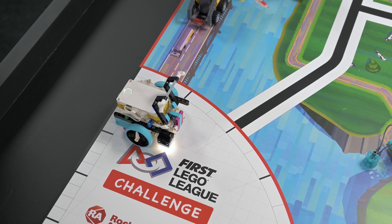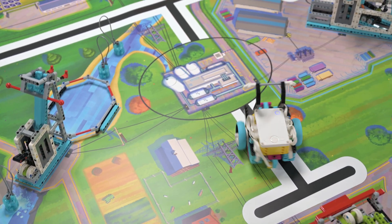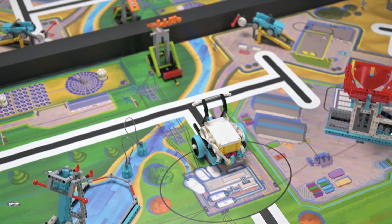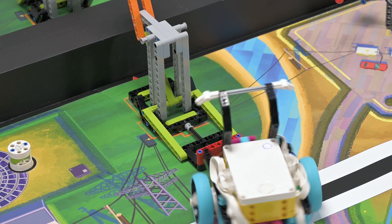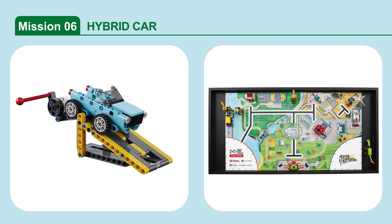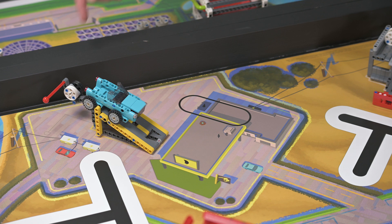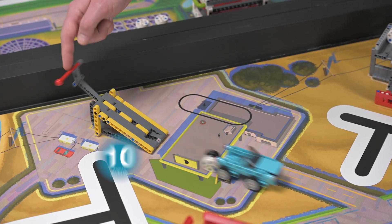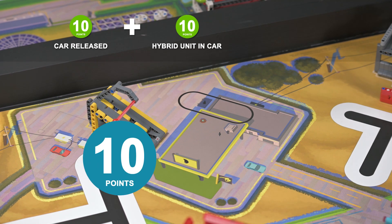This is the guided mission — teams will be provided with the program to complete the first part of the mission. Mission 6: Hybrid Car. Recharge the hybrid car by inserting the hybrid unit into the car. Score points if the hybrid car is no longer touching the ramp, and additional points if the hybrid unit is in the hybrid car.